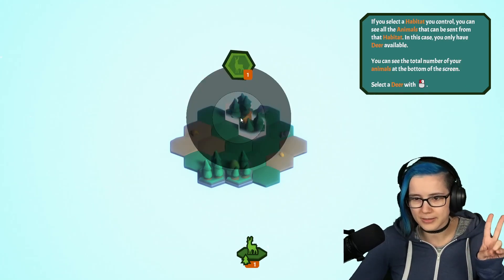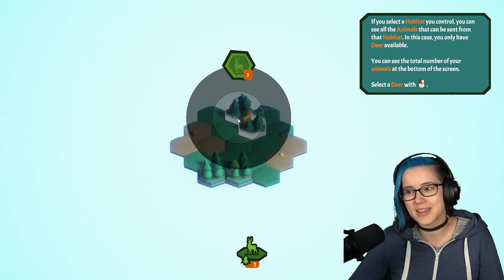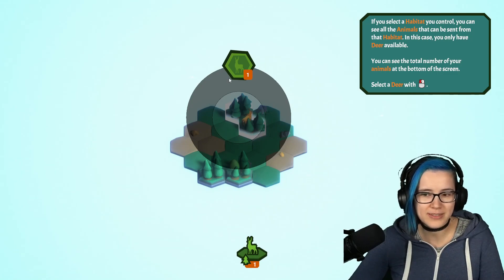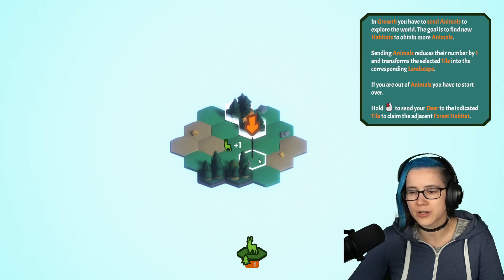I've got two habitats right now. If you select a habitat you control, you can see all the animals that can be sent from the habitat. In this case, you only have deer available. You can see the total number of your animals at the bottom of the screen — I have one. In Growth, you have to send animals to explore the worlds. The goal is to find new habitats to obtain more animals. Sending animals reduces the number by one and transforms the selected tile into the corresponding landscape. If you're out of animals, you have to start over.